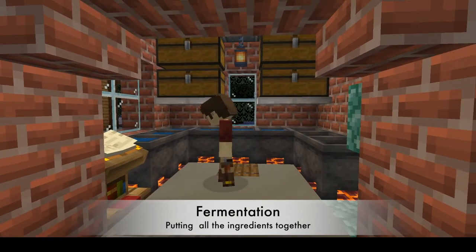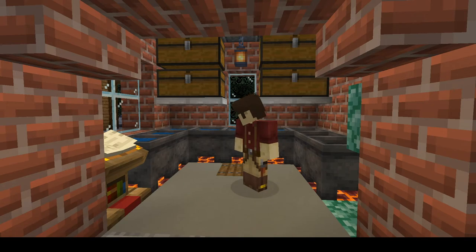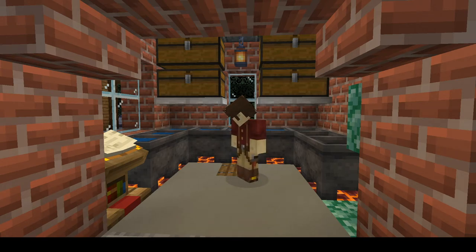To set up, you will need to have a cauldron over top of a heat source. Any heat source should work — there are a number of different things. My favorite is the magma block, although campfires work as well. I like the magma block because it doesn't give off particles or noise, so it's less in the way and easier to see what you're doing. But whatever you prefer.